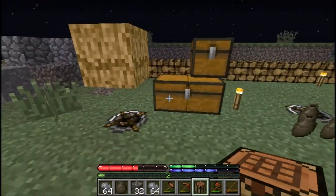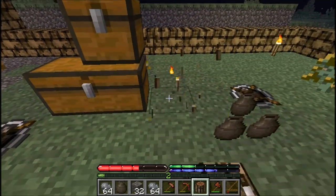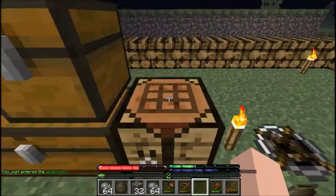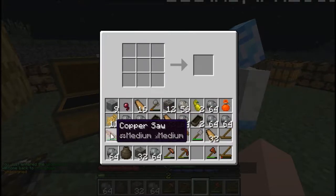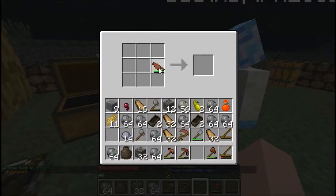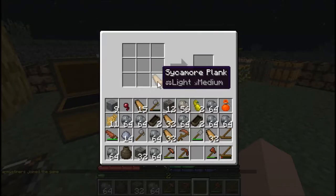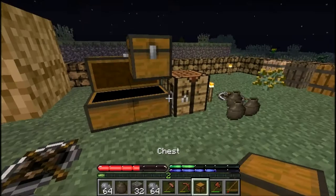Hey guys we're back and I just got something that you would not believe how difficult it is to get - it's our first crafting table. Using the copper we got, I made myself a copper saw and then I sawed some logs to get these planks here. Using those planks I made sycamore planks, and using those I just made the normal crafting table, which means we can get more chests now.